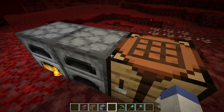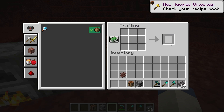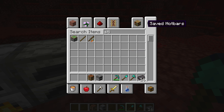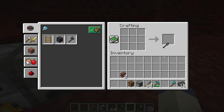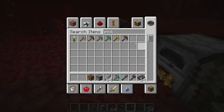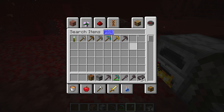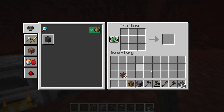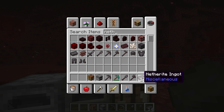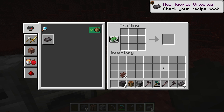Once you have netherite scrap, you need to combine it with gold to make netherite ingots — four of each will give you the ingots you need. From there you can craft netherite tools: shovel, axe, and more. I'm going to try sticks first so we can make the shovel and the axe. Some of these crafting recipes don't really give you much of a hint as to what you need.